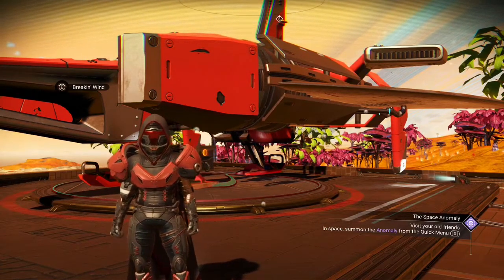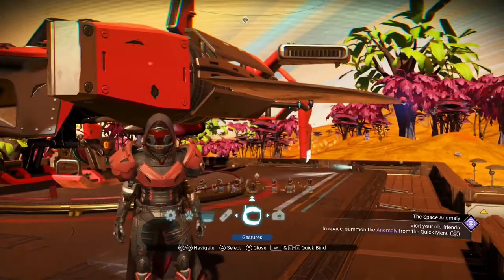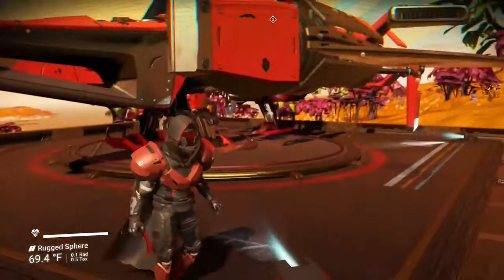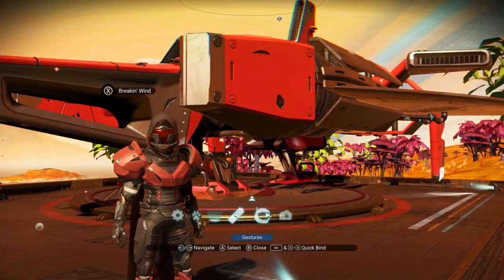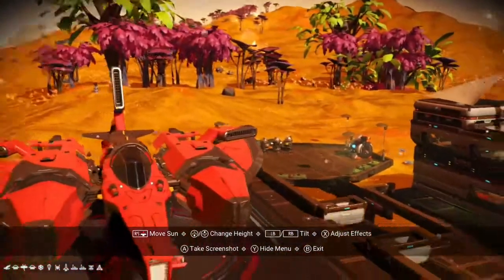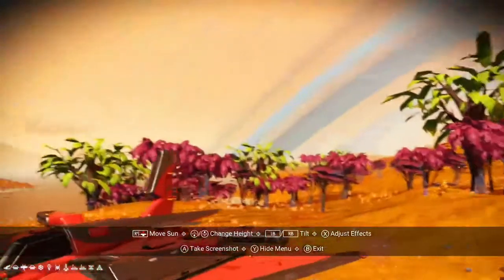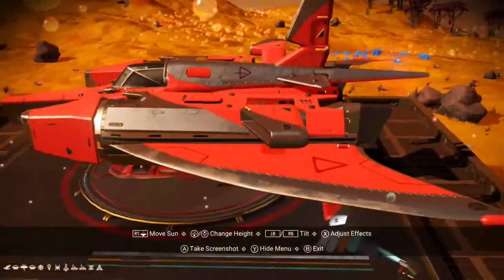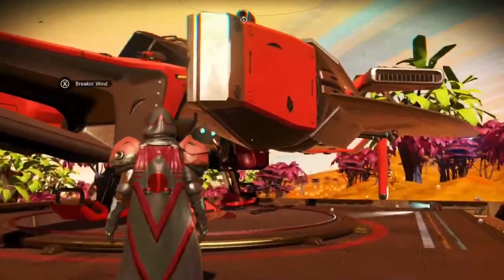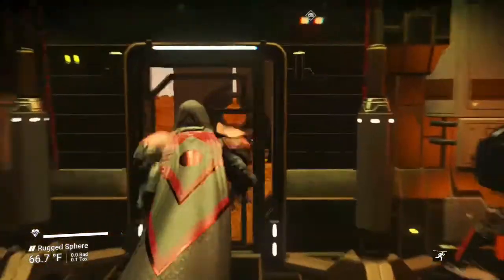Hey guys, Rugged Elf here, how y'all doing today? I know everybody puts out videos for the exotic ships, but today this is going to be a little different. I'm going to show you where you can find this awesome red and silver Marlin. I saw this ship, stumbled across it, did some testing, and it shows up almost every time. I want to show you how to get it.